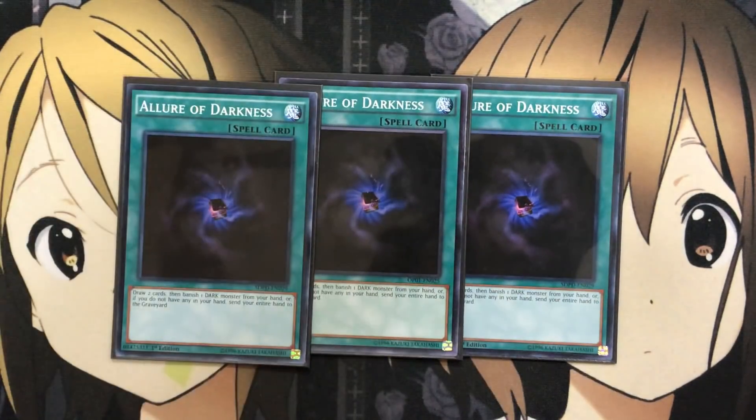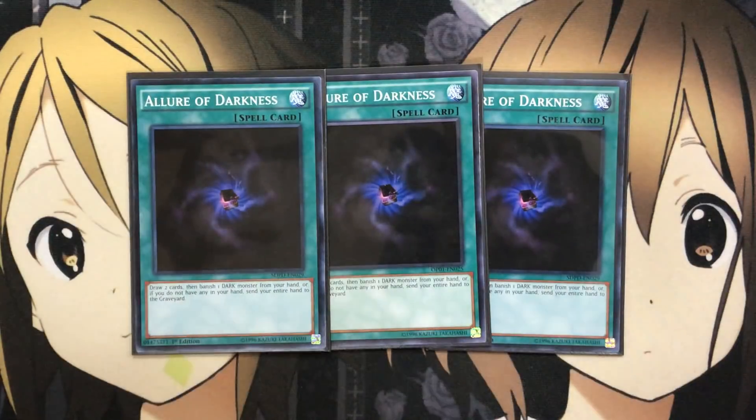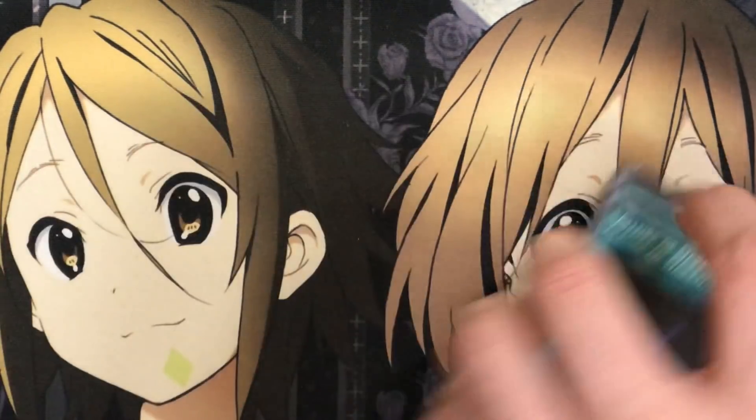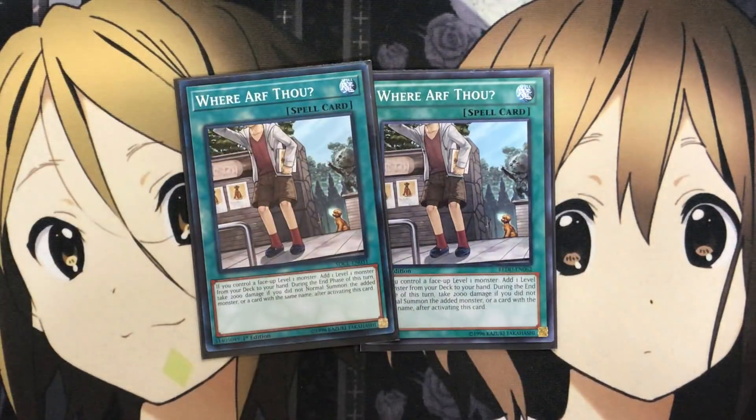For draw power, with all DDD monsters being DARK, I run three Allure of Darkness. If it gets hit by the banlist you can sub in Upstart Goblin or Twin Twisters to counter opponent's trap responses to your pendulum plays. The draw power is definitely needed. I'm also running two Where Are Thou — the 1000 damage isn't a big problem since you have ways to avoid it. Searching Kepler or Lamia with Where Are Thou helps when you need those specific cards, and you can easily control a level one monster on the field to search out the other.